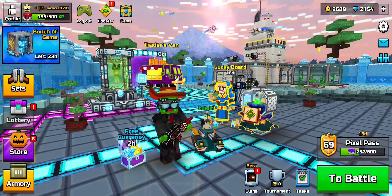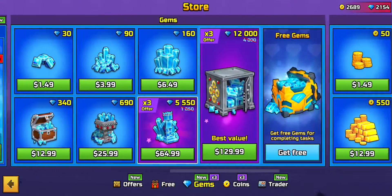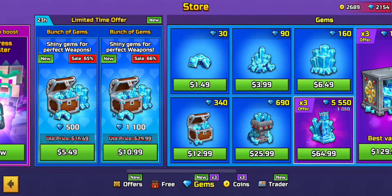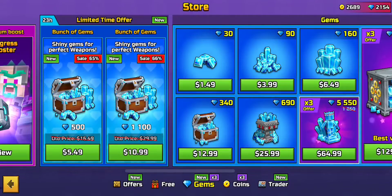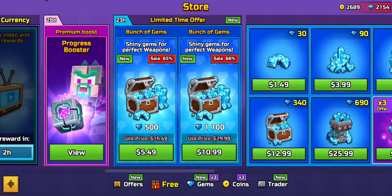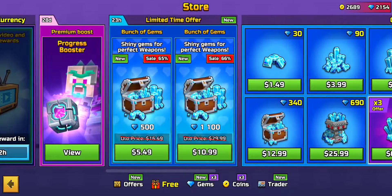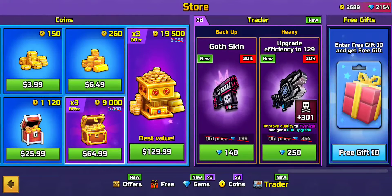If you're considering buying gems, I don't recommend buying from the regular gem store — it's a rip-off. For example, $25 gets you 600 gems there, but a current deal gives you 1,100 gems for $10. There's also a $5 option for 500 gems through limited-time offers. Always wait for these deals; they give you way more gems for your money.